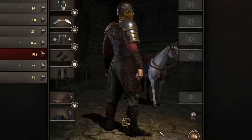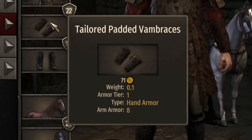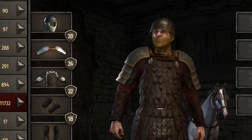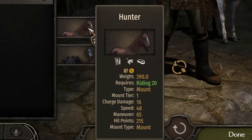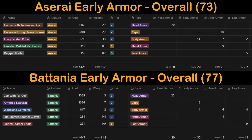And finally we come to Vlandia — the oddest looking armor set. The chest piece looks great, but everything else looks like something from a BDSM catalog. This set is made up of servilieri over cloth headwrap, ornate pauldrons, leather scale armor, tailor padded vambraces, and the male cavalier boots. Overall: 20 head armor, 24 body, 22 arms, and 18 legs. For mounted combat, the Vlandian Hunter starts with 16 charge damage, 48 speed, 65 maneuver, and 215 hit points — the highest charge damage for early game mounts. Damage numbers: 28 to the head, 12 legs, and 13 to both arms and chest.